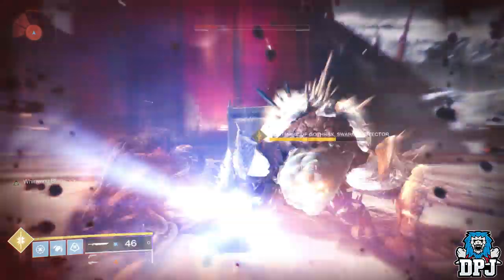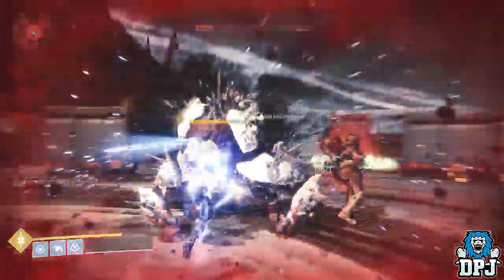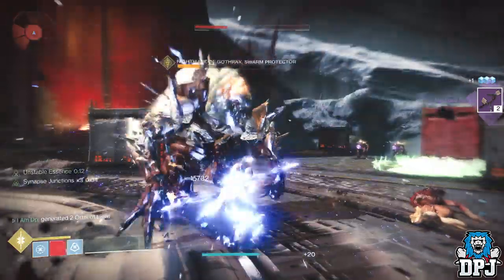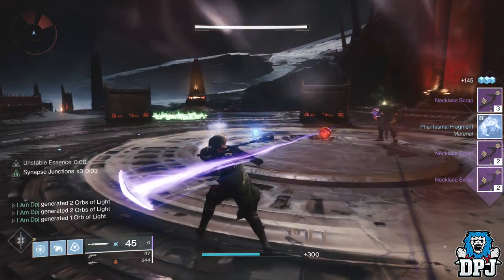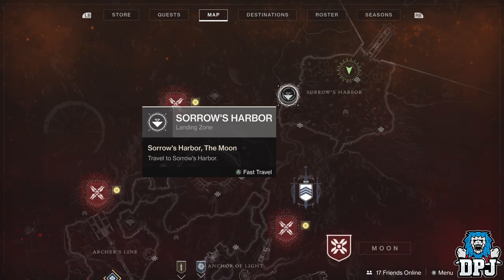Once you are done, simply fast travel back to this spot and rinse and repeat. Kill what you can and fast travel back. Melees work even if you haven't got a charged melee, so getting the smaller ones with melees is much easier. These ogres can spawn on any other plates within this area, so doing a quick circle you will find them within a few seconds.